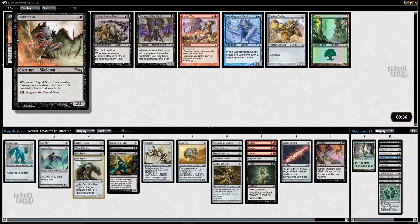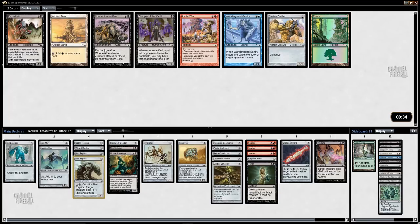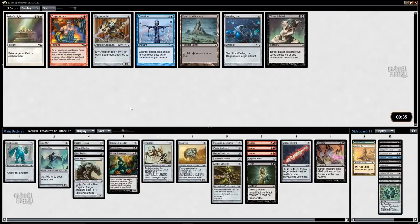Flayed Nim is a little slow. Disciple of the Vault is actually pretty good with all the spellbombs, but I don't need to be aggressive — I've got such good late game. I could take Ancient Den if I want to play the Bola, but I don't even think I want to play the Bola here, so I'll take Ancient Den anyway. Vault of Whispers — I will play that one, that's nice. Bottle Gnomes — that's also a nice one with Skeleton Shard; nice little control deck here.